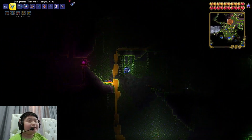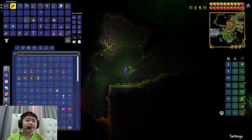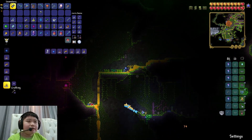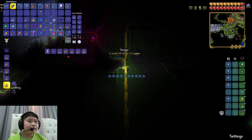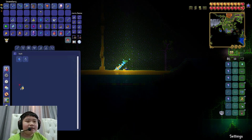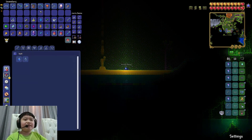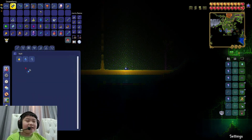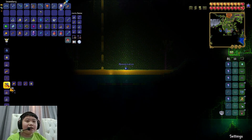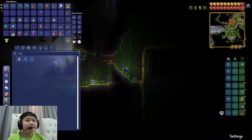We have hives, honey blocks, and we need bottled honey and probably stingers too. We have empty bottles, so just jump in the honey to craft them. They count as healing potions — I accidentally drank one. Crafted one more. Now we have unlimited bottled honey, honey blocks, and hives. We can already craft the abomination — just need stingers as the last ingredient.